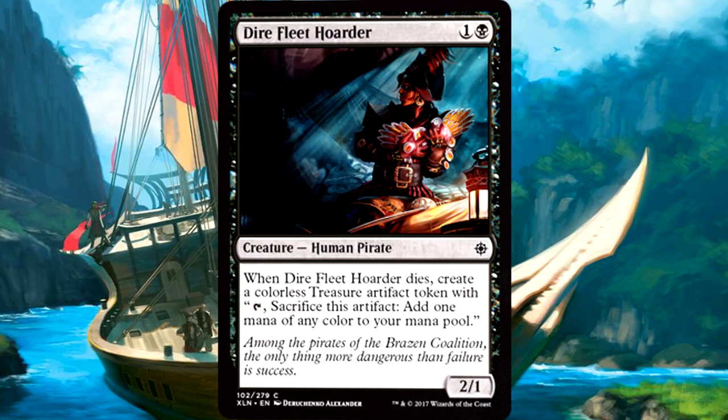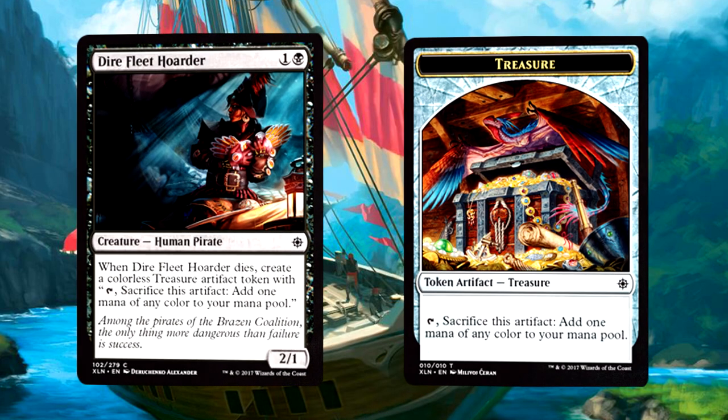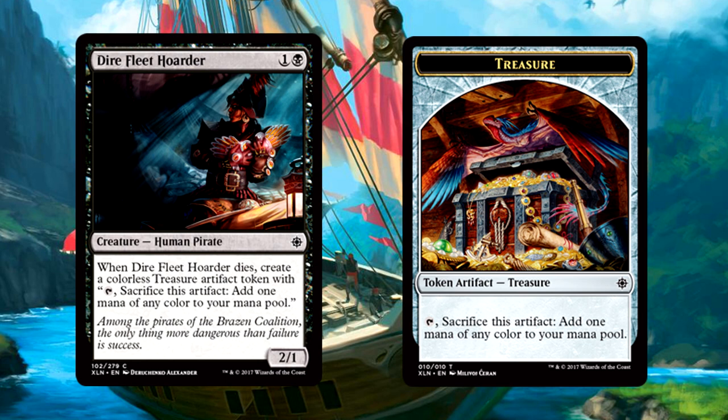Dire Fleet Hoarder is two mana for a 2/1 human pirate, and when it dies, create a treasure token. This guy just vomits treasure when he dies — I'll take it. I'm not usually a big fan of 2/1s for two, but when this runs into something that can kill it, you do get some ramp out of the deal. Provides some nice pressure early and helps you build into your late game. It'll be an alright filler creature for aggressive pirate decks or any black-based aggro strategy in this limited format.